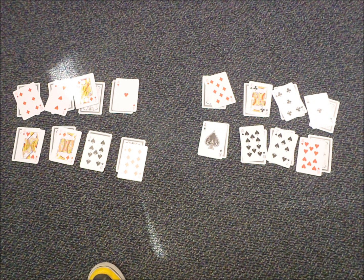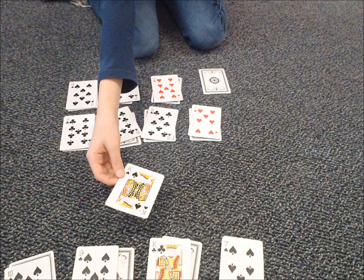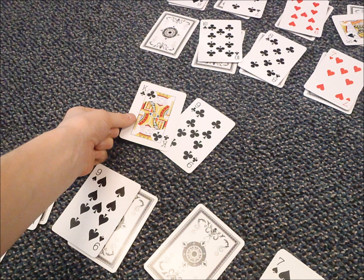Next, the person who dealt waits for the other player to lay down the first card. The person who did not start the game has to follow suit. Follow suit means to lay the same suit. For example, if someone were to lay out hearts, you would have to lay out hearts.